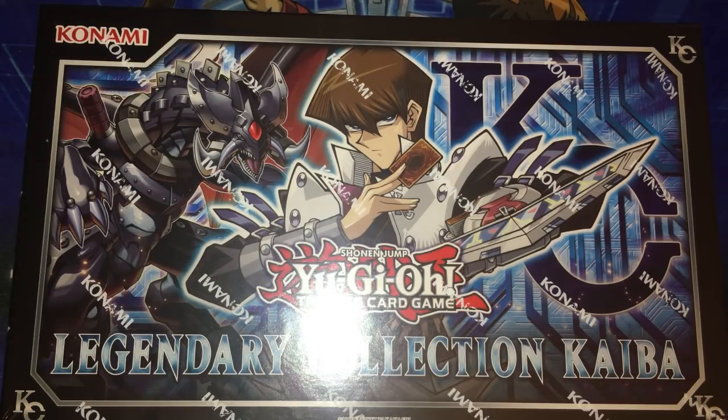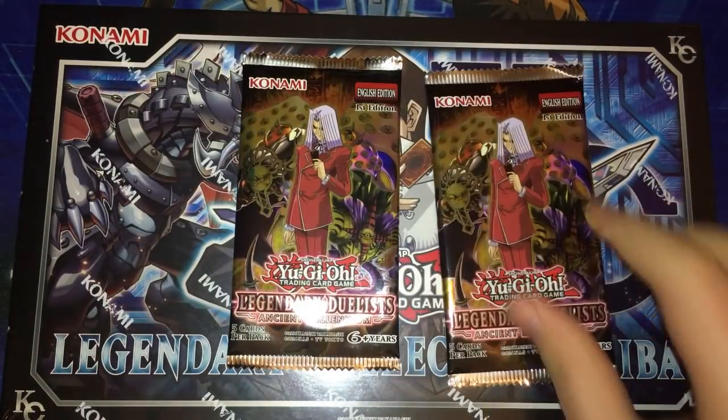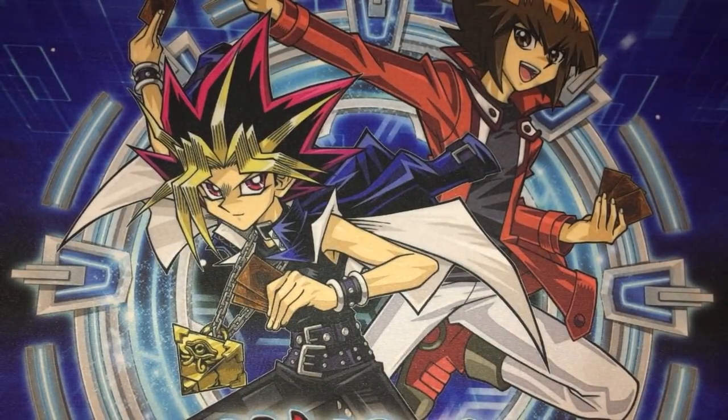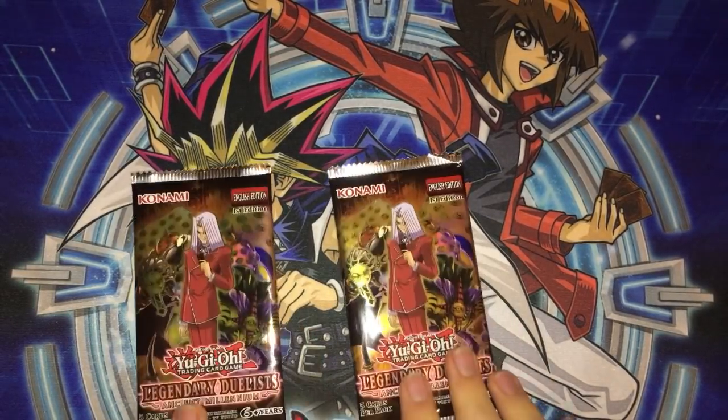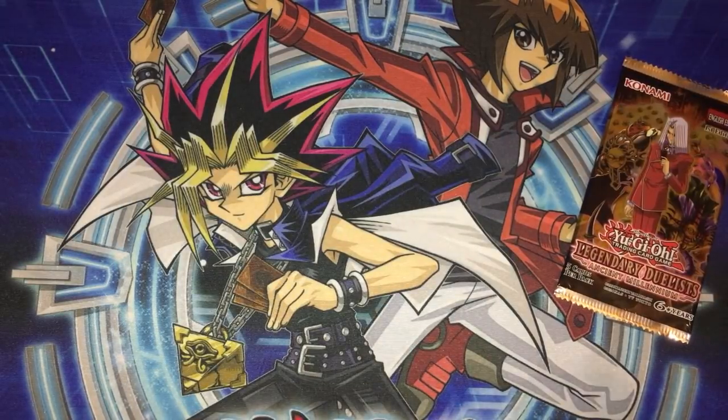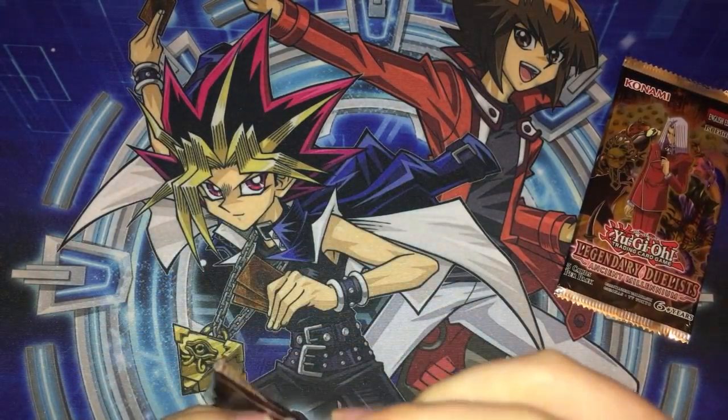But before we get into that, we have two packs of Legendary Duelists: Ancient Millennium to open. This set has a ton of really cool cards in it. Basically Pegasus, Bandit Keith, and Weevil all got new cards. Jesse got new cards, Chazz got new cards, and Crowler got new cards in this set. So let's see if we can pull something decent.